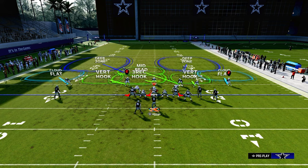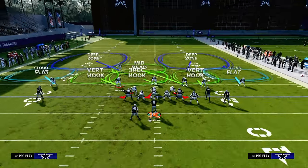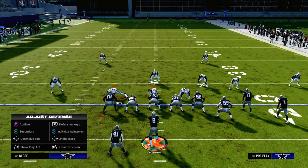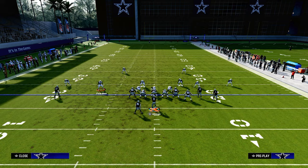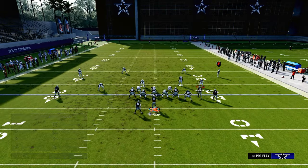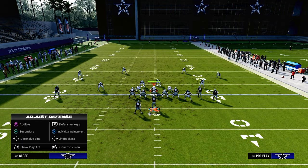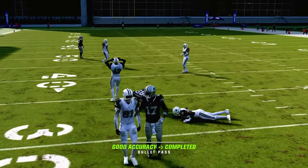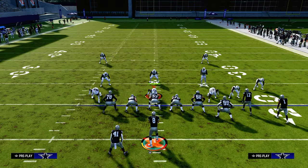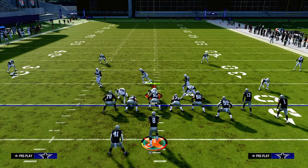A lot of people, depending on who you're playing, are trying to send four - whether that's a dollar look, four-three, or even six-one. They're trying to get out of double Mabel but their double Mabel is weaker now because they only have one person in the middle of the field. Since we're blocking six for extra protection, the middle field is even more open. I can throw that tight end before he gets to that curl flat every single time, even if the curl flat is on zero.